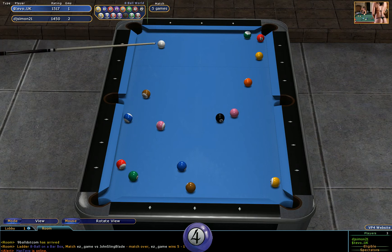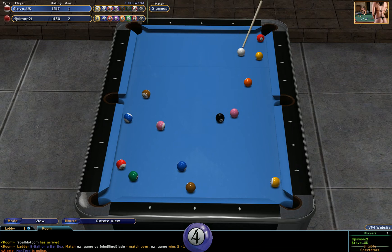I think the thirteen ball has gone down, which is a stripe. So Stevo is on the stripe balls. Two of them are tucked up in the left-hand rail. Once he pots this eleven ball out, that will freeze it up for the ten ball. And again we've got a bit of an untidy mess at this end of the table.